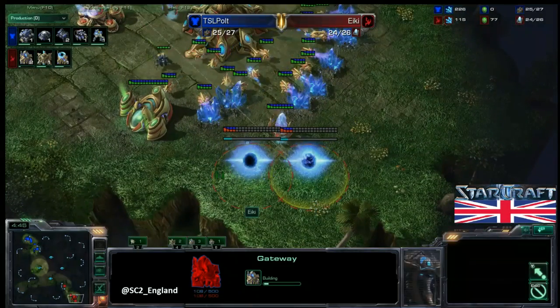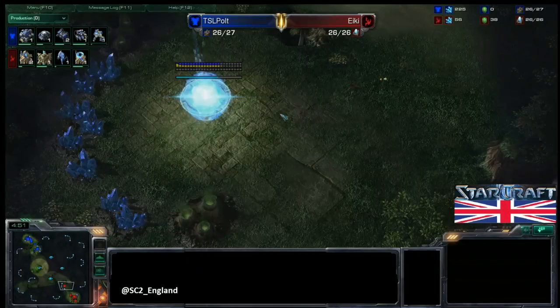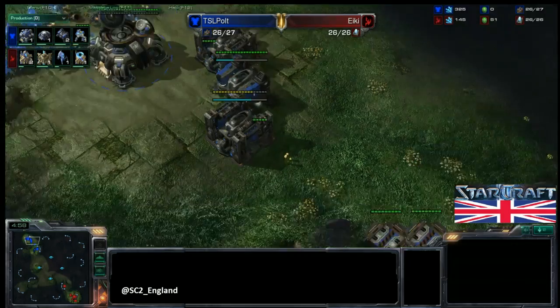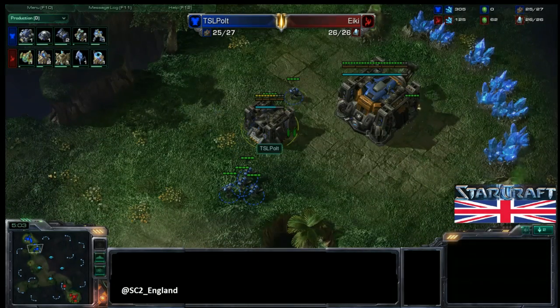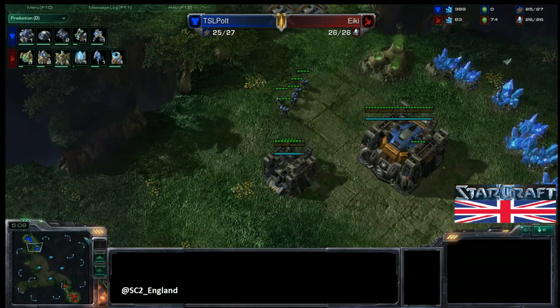Two more Gateways are coming down for Ikki, so it's going to be three Gates — a one-gate expand into three gates, very normal stuff. The second and third Barracks will be done soon. A Bunker out front as well, so this is going to be easily defended if Ikki does put on any pressure, but we'll wait and see what happens.